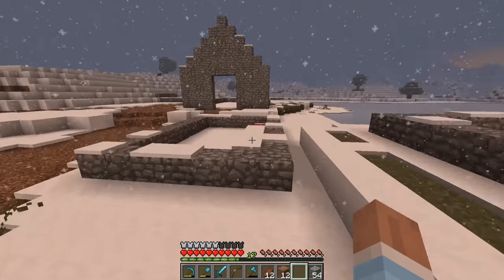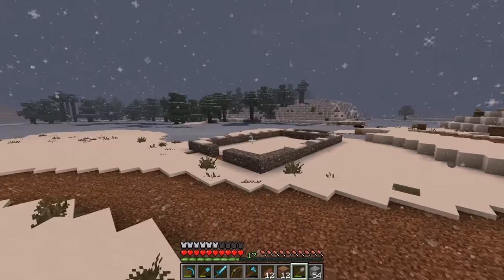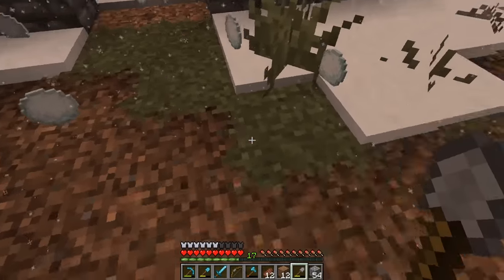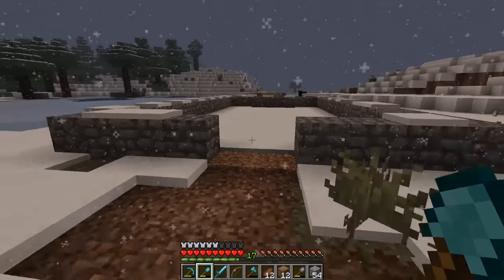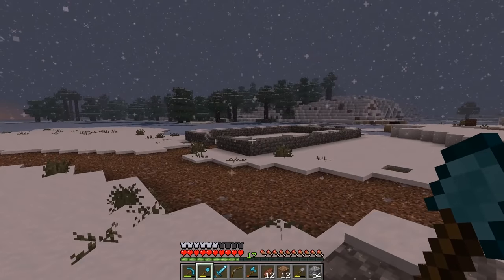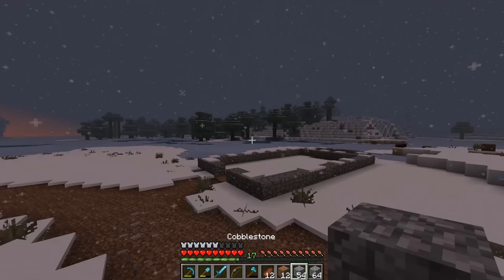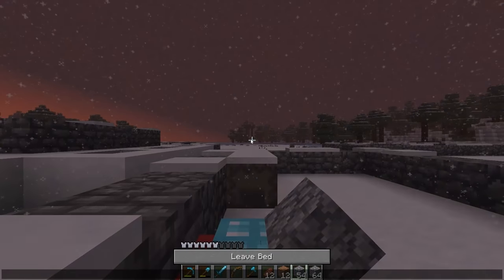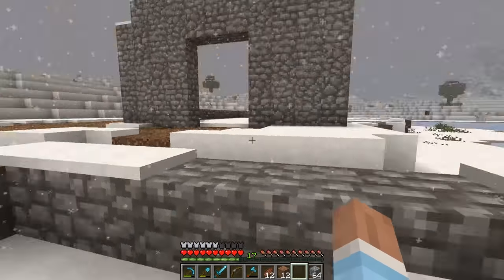What we're gonna work on today is the church here and the area around the church. I think it'll be a fairly cool design — I have a design in mind already. For this entire place, I'm gonna use only cobblestone and wood. We need to sleep real quick before we start building. It's gonna be a fairly plain design — I don't want it to be too detailed, because it's just a very small village and they're probably fairly poor.